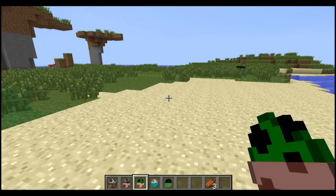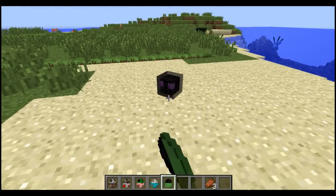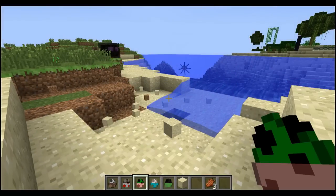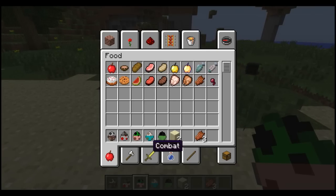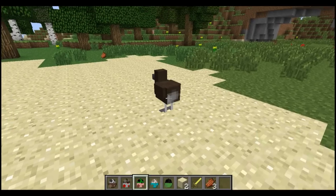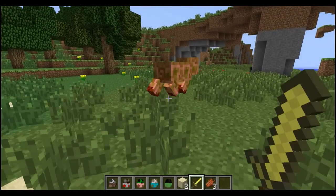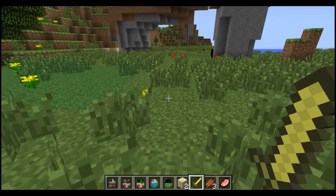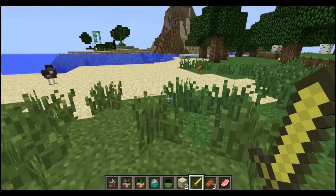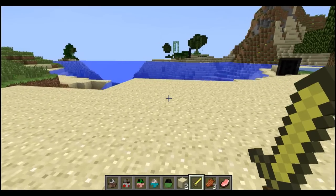A creeper would take out about four by four, and the creepig would do the same. When you kill him, he will drop a pork chop — and that's because he's basically a pig, so he will drop pork chops. He won't drop any gunpowder, no matter how many times you spawn him in.